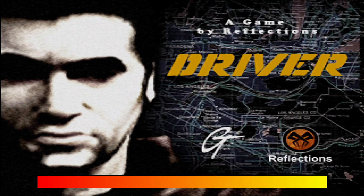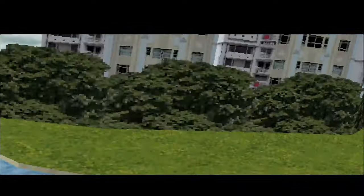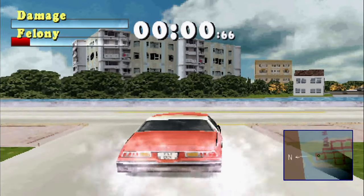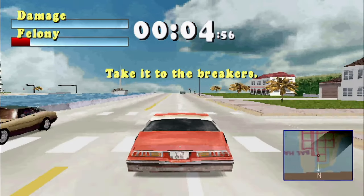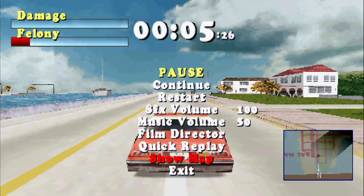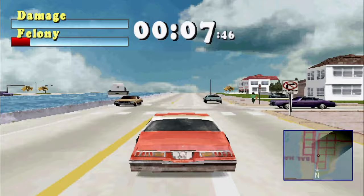The guy was apparently satisfied with our work on the bank job, so he's going to enlist us again and we need to hide the evidence. There is a car in the north end of town and we need to get rid of it, because the cops are looking for it and these guys don't want that. We need to take it to the breakers — it's a pretty long way, and there are going to be cops chasing us most of the time. At least we're not timed.